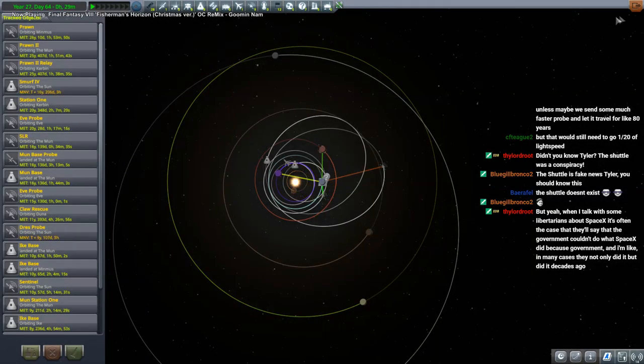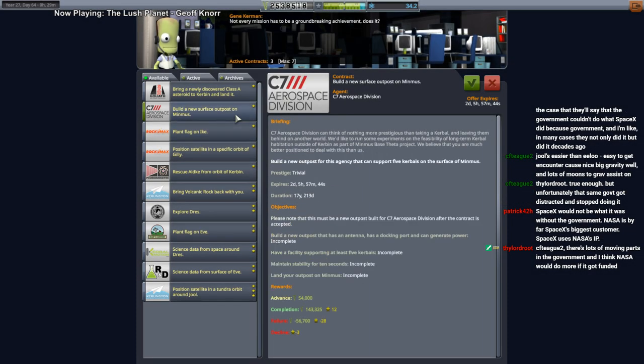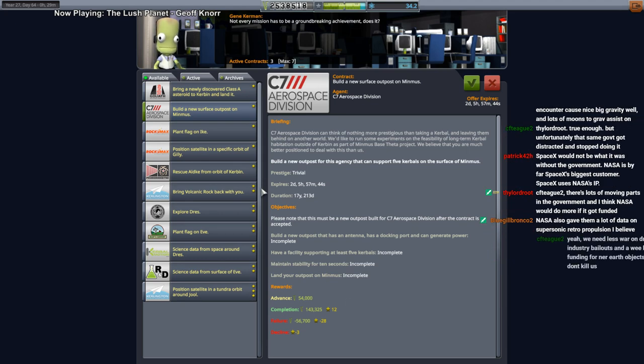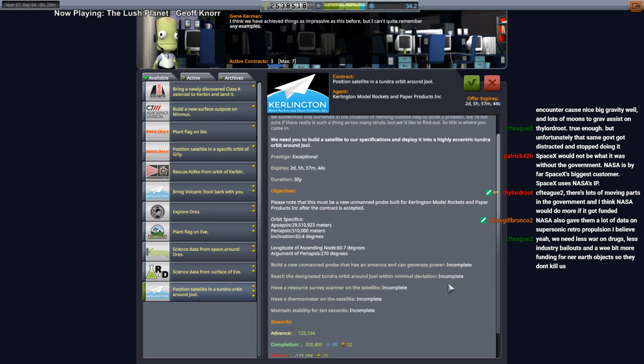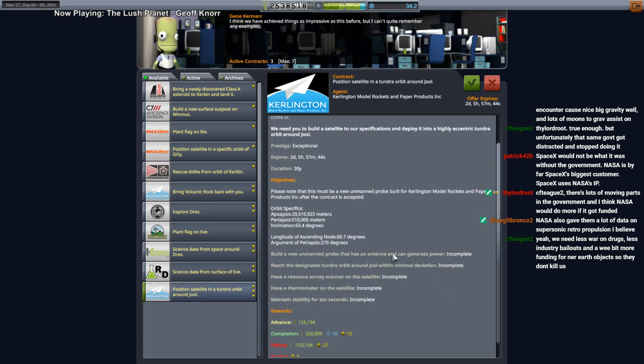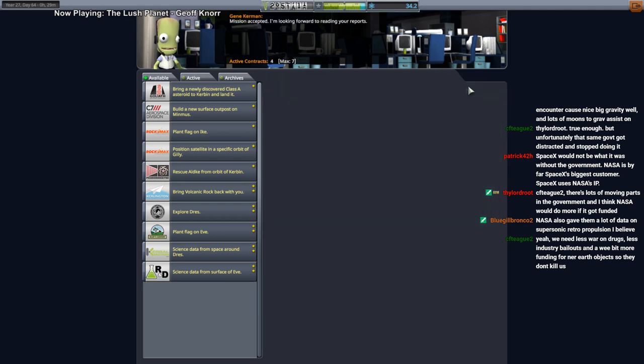We're still good for Duna. We could easily get more science from Minmus if we wanted to. This isn't a very difficult surface outpost. We finally got a Jool contract though — I'll pick it up. It wants a resource survey scanner on it, which is good because I want to send one anyway. We'll get that contract for Jool finally.